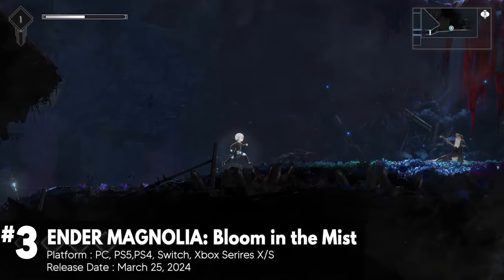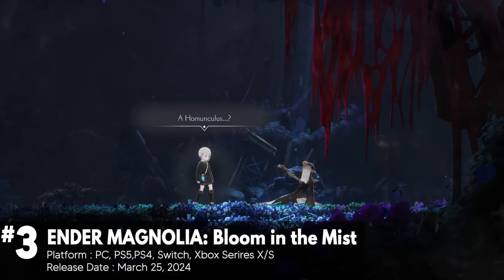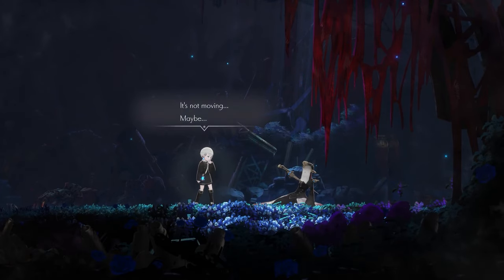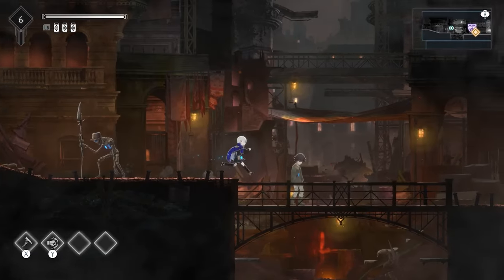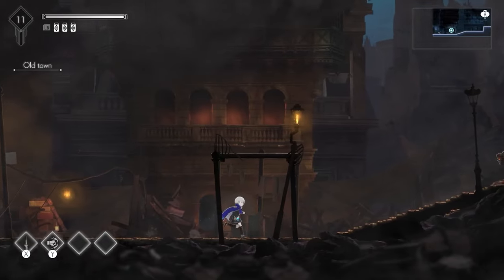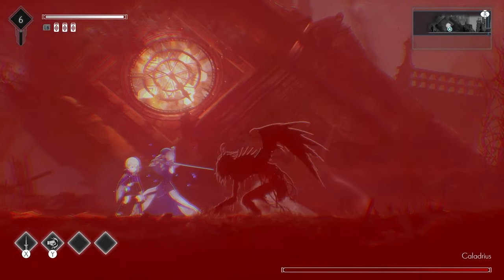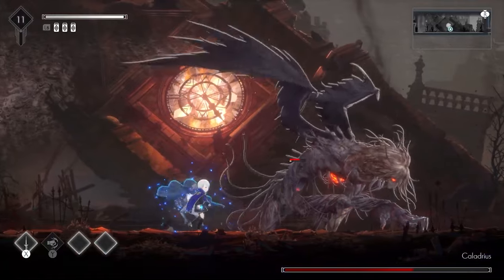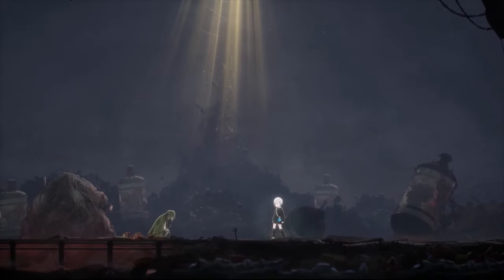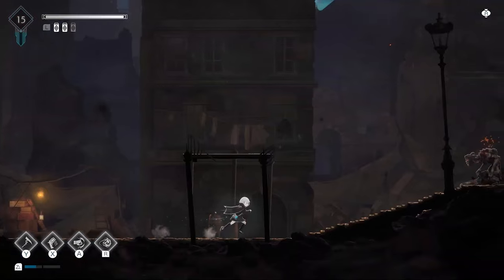Ender Magnolia: Bloom in the Mist is a dark fantasy Metroidvania game set in a post-apocalyptic world, and is the sequel to the 2021 game Ender Lilies: Quietus of the Night. The game features a revamped battle system, allowing players to explore at their own pace and defeat enemies with the help of companions. It includes 30 different skills, as well as the ability to collect equipment, relics, and items. The game has received overwhelmingly positive user reviews with praise for its mechanics, graphics, and soundtrack.